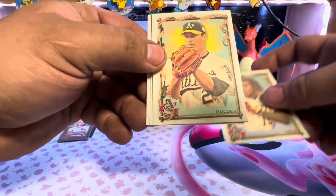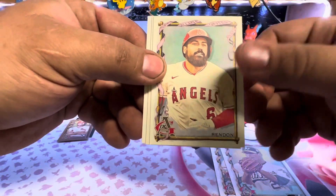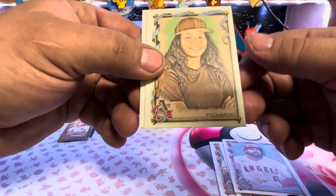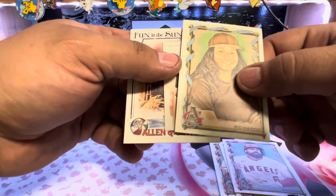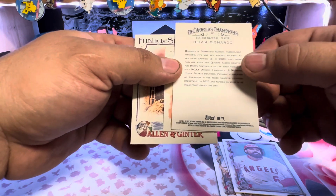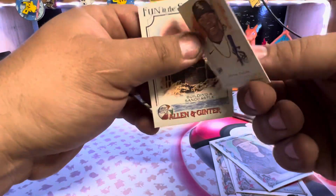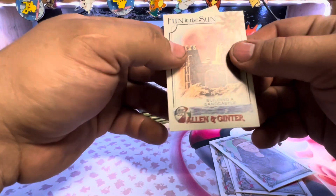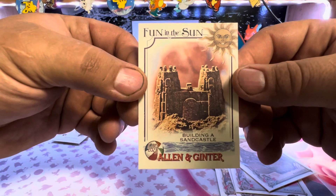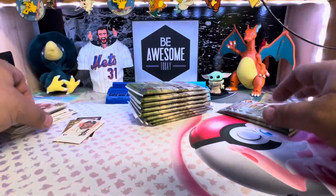O'Neal Cruz. Mark Mulder. We're pulling up the entire A's 90s pitching staff. Rendon. Pete Pichardo. Olivia Pichardo, college baseball player. Oscar Colas rookie card. And yes — now we're talking — the Building a Sandcastle card. Yes, please.